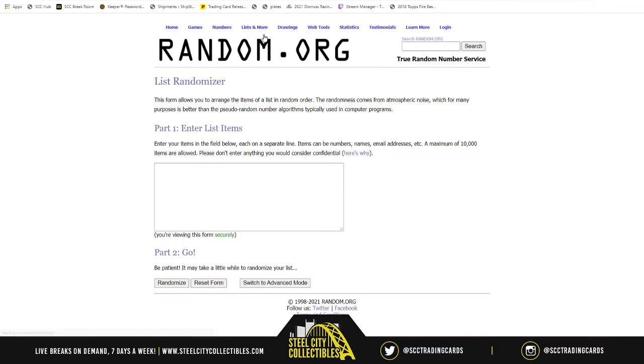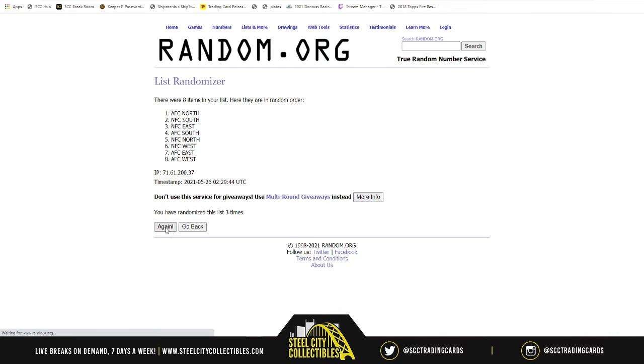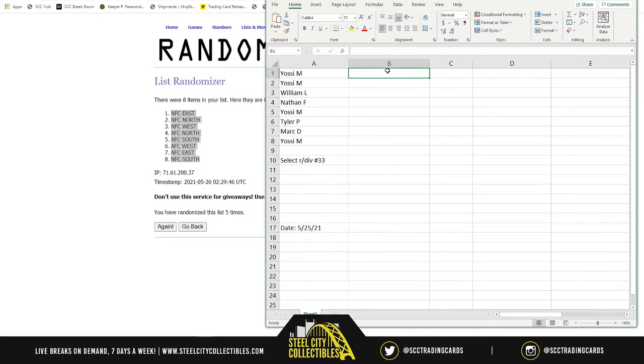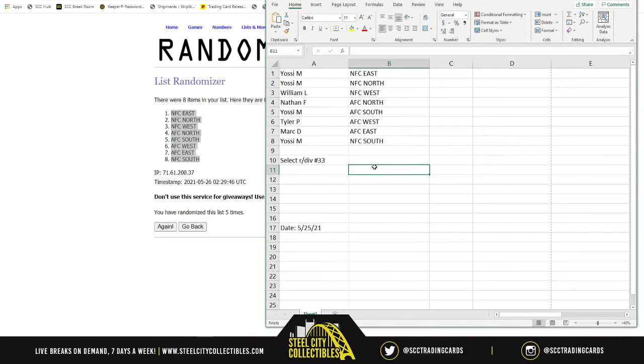Now for the divisions — one, two, three, four, and five. NFC East on top, NFC South on bottom. So you'll see the NFC East, the NFC North William, the NFC West Nathan, the AFC North. You'll see the AFC South Tyler, the AFC West Mark, the AFC East, and then the NFC South. Good luck y'all, here we go.